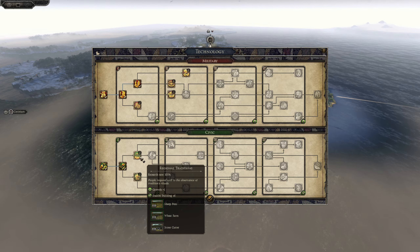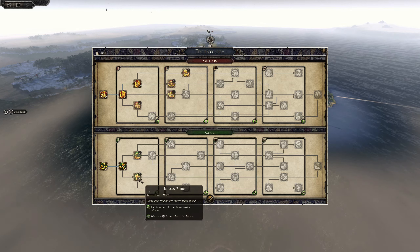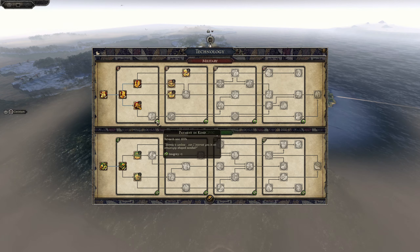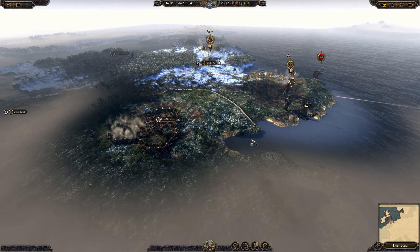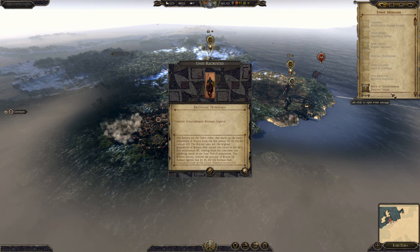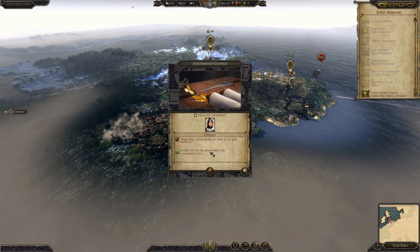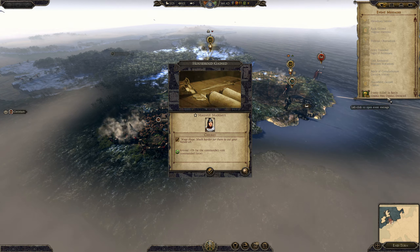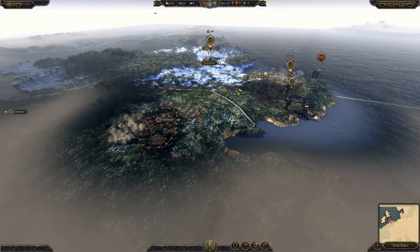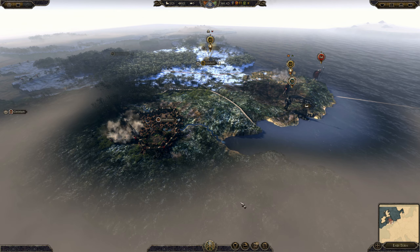We've got technology to research. We're going to stay on military tech just now - we're a long way from wanting sheep pens. Plus one growth isn't that great, public order plus one's not much use either. So carry on with this and then we'll get three extra integrity. Army founded, unit recruited, decisive battle - armour plus 5% for the commander's unit. That's rubbish - buffing up the commander's unit is less than exciting.